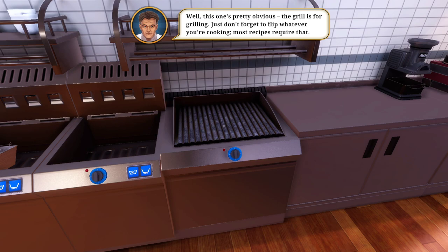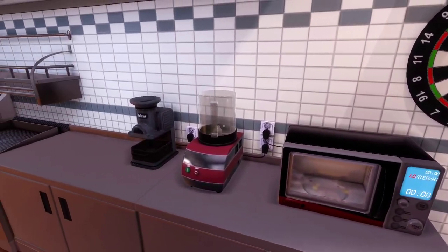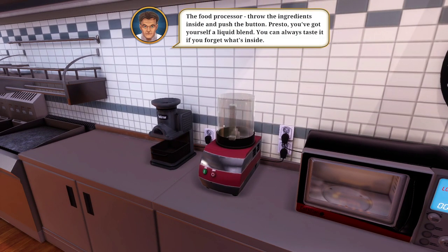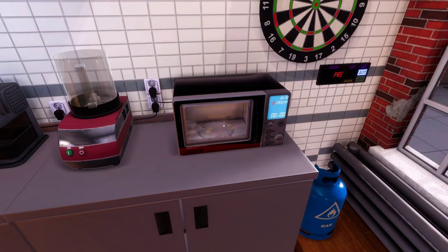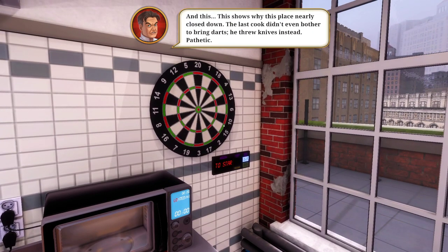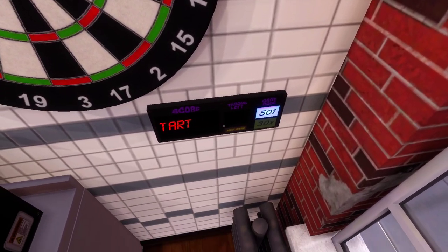The grill for grilling - don't forget to flip whatever you're cooking. Most recipes require that. Microwave. Food processor. Microwave oven - I don't know if this thing is doing it. A respectable kitchen, best you forget it's here. Yeah, I'm going to use that to heat up stuff real quick bro. And this - this shows why this place nearly closed down. The last chef didn't bother to bring darts, he threw knives instead. It's pathetic. I can play darts, I think I'm just going to be playing darts bro. How do I press start?